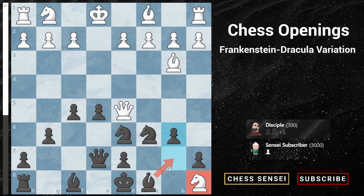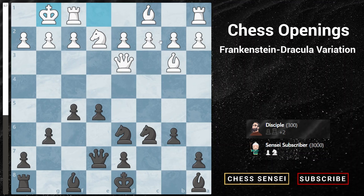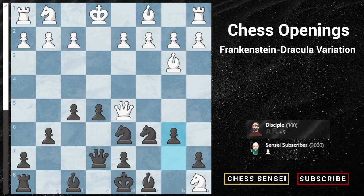More importantly, pawn to b6 followed by bishop to b7 threatens the queen after we move our knight, and utilizes the power of that bishop along the diagonal. One computer-suggested variation is queen to d3, bishop to b7, knight to e2, captures, and castle. But queen to d3 doesn't make sense for a human player — it blocks white's own bishop development, since now white can't develop the bishop via b3 easily. So it's not a natural move for a human to play.